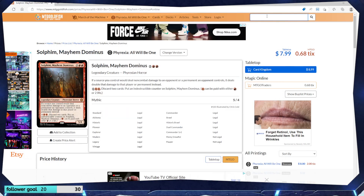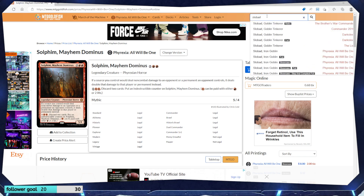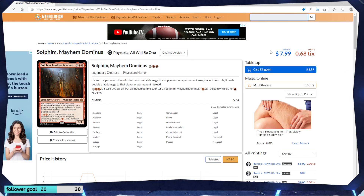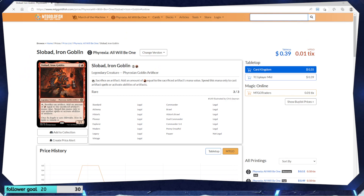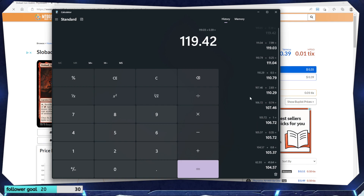Oh yeah — we're doing good. I mean, this was a decent box. When I saw that Ichormoon Gauntlet — planeswalkers get the frickin' negative 12, take an extra turn — crazy. I had to reread it. Slobad, Iron Goblin — just a regular one, $0.39. Serum Sovereign — $0.35.